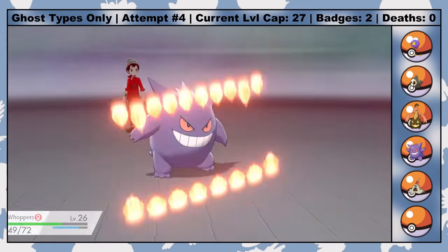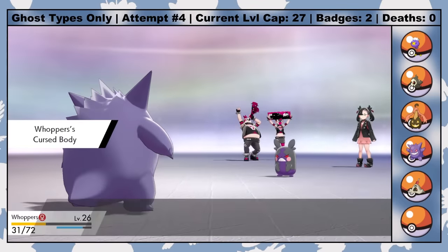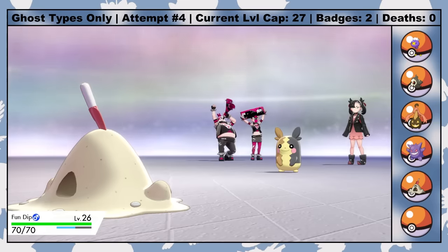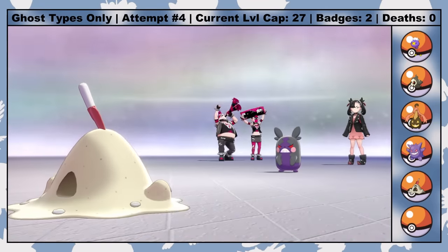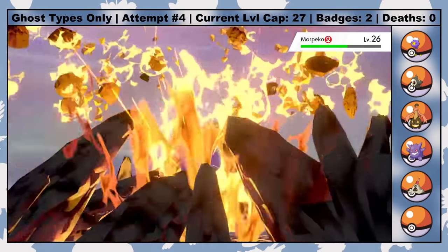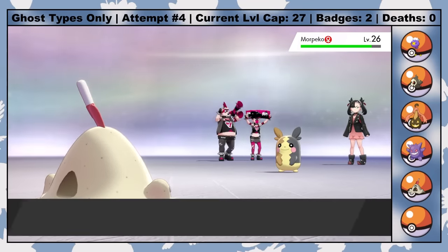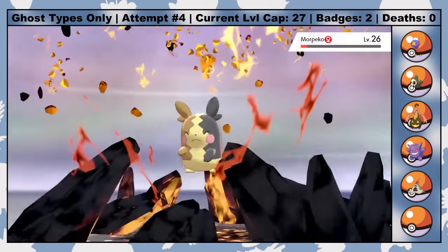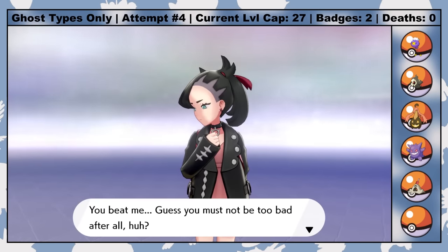This wasn't the cleanest battle, and certainly not the greatest performance from Whoppers, but I'm a bit at the whim of whatever TRs I managed to find, and there's a guaranteed free Focus Blast TR in the Isle of Armor. Once I get a Dazzling Gleam TR though, Whoppers will be an even better Dark-type counter. For now though, it's off to Motostoke Stadium to fight Kabu and his Fire types for the fourth Gym Badge.